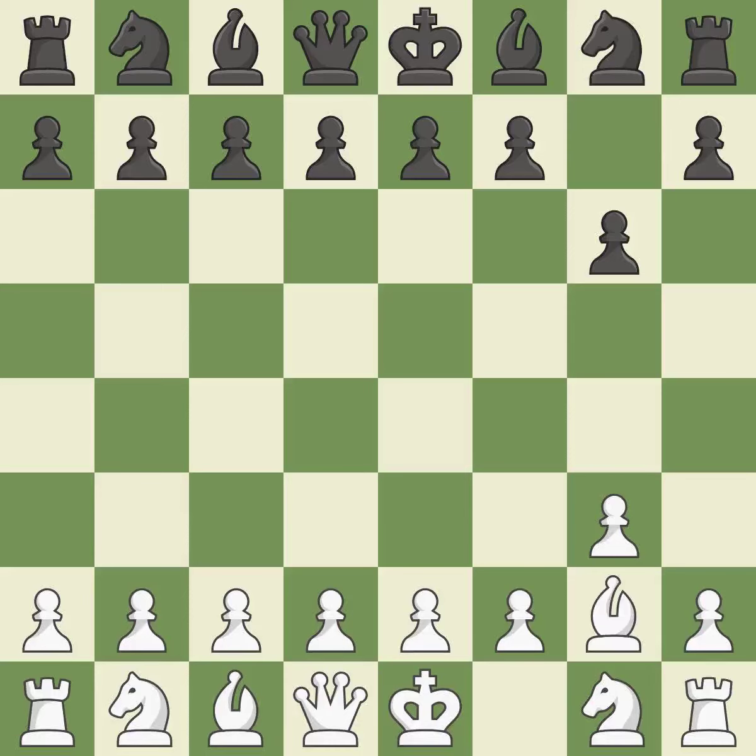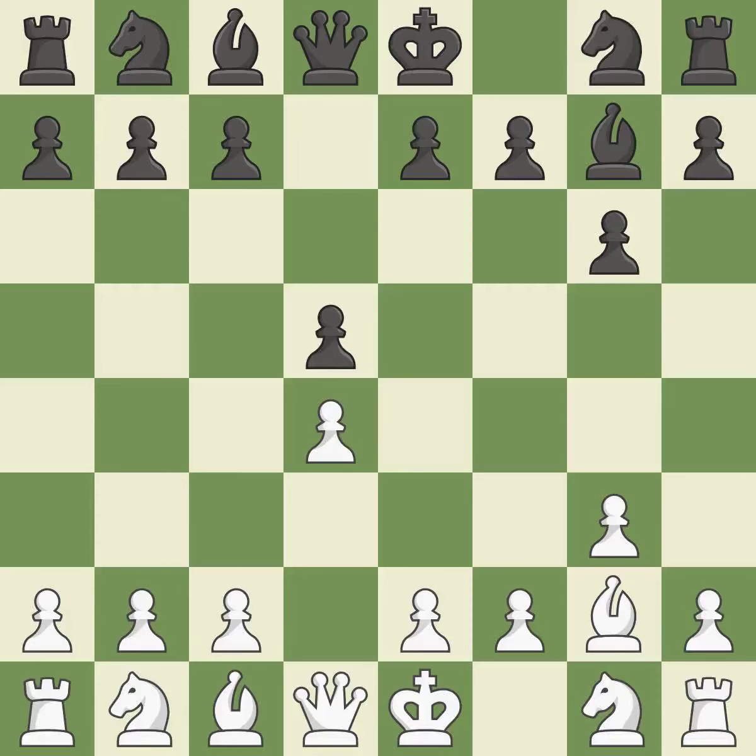By positioning the bishop on a potent diagonal, this fianchettos the bishop. As a result, the bishop grows and gains flexibility on the long diagonal. The bishop is prepared to grow into a functional square and will be better off as a result of this.